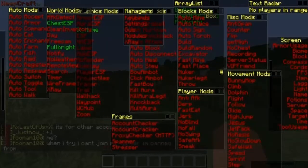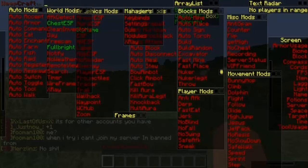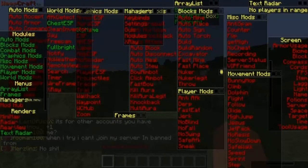Player mods, frames. If you're a VIP you can use the account checker, the account cracker, proxy checker, spammer, and the stressor. So I'm just not going to worry about those since I can't use them.